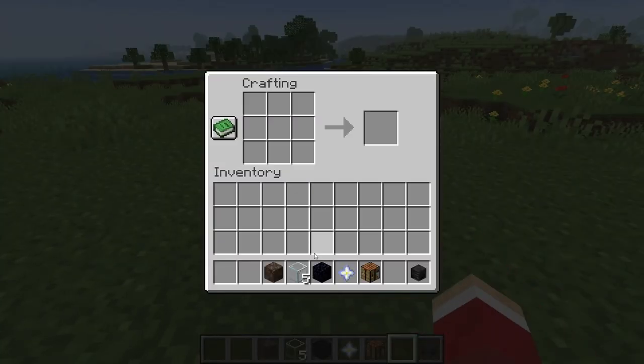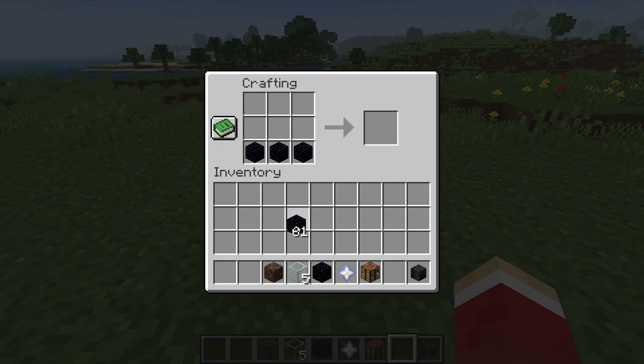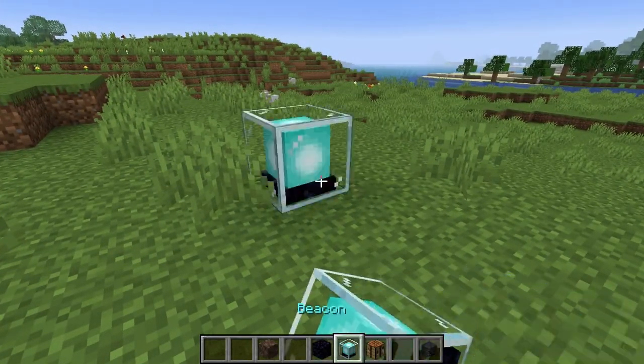When you do that, you can come over to your crafting table, place down some of these objects, and put your nether star in the middle, and boom — you've got yourself a beacon.